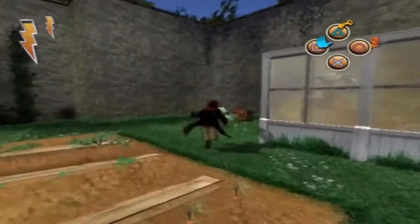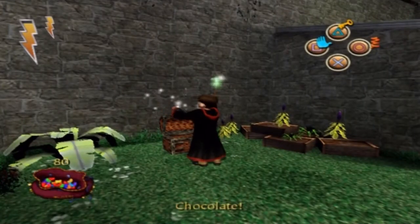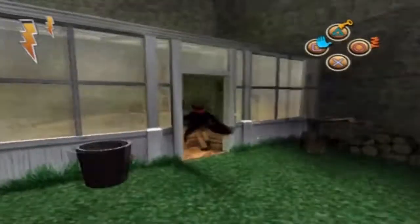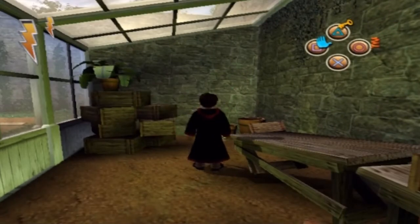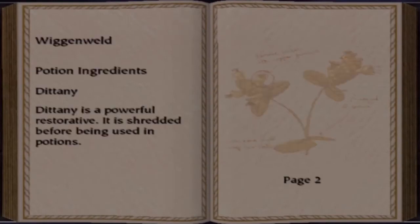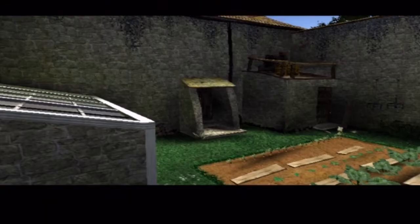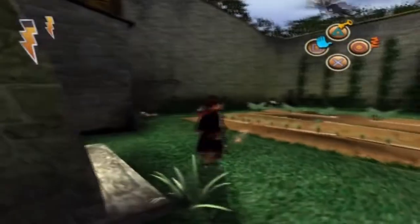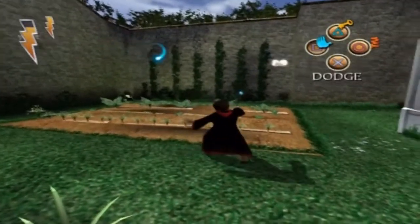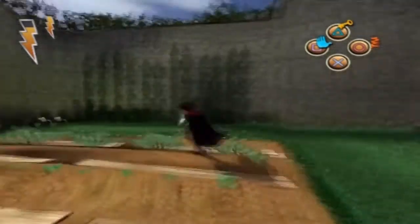And we're outside again. Here's some health, so that is great. We're going to go inside here and get the potion ingredient, which is Dittany. And now there are Doxies — lots of them. We haven't met Doxies before. What you have to do is charge up your Reparo spell and just cast it at the Doxies, and that is pretty much it.